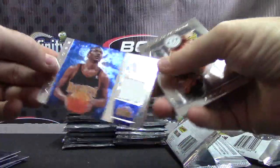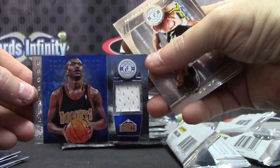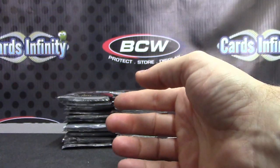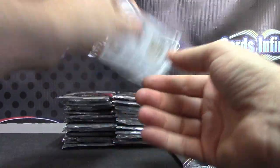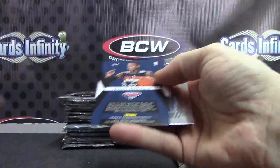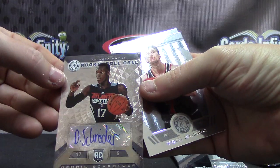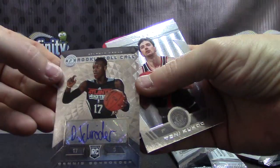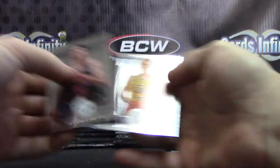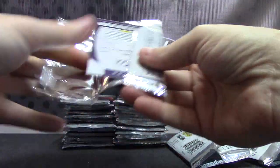Jalen Rose, Nuggets, numbered to 99, blue jersey. There's a coffee stain on that jersey — when you ride the bench you get coffee on your jersey. I'm just kidding. Dennis Schröder, Hawks — I'm pretty sure that's their first jersey. Rookie card autograph — I meant first hit rather. Atlanta Hawks. That one goes to Steven.